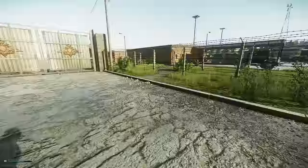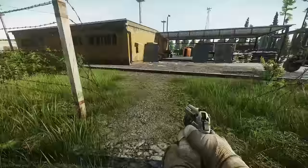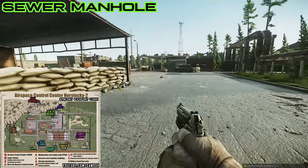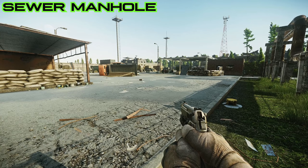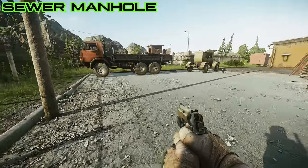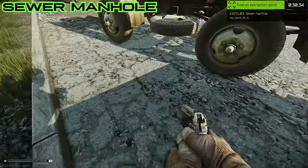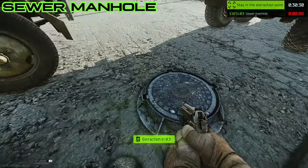The scav extracts are pretty easy, but the joint extracts all require some sort of challenge to actually extract from. The first one is the Sewer Manhole, located in the maintenance and repair point. In the far top left corner you'll see a trailer and a red truck — in between the two there is a small manhole. You can extract from this as long as you have a bag no bigger than the MBSS. If you have a bigger bag with a lot of gear you won't be able to extract, but if you've got no bag at all or a very small one, this location is pretty easy.